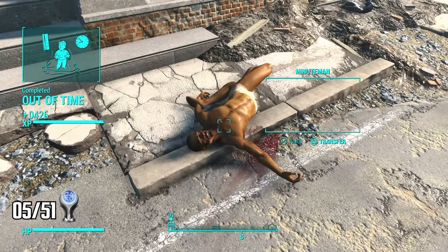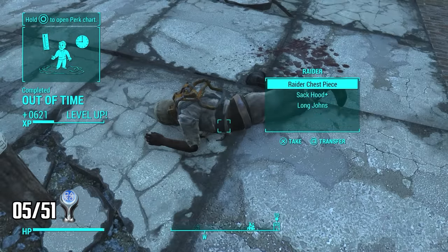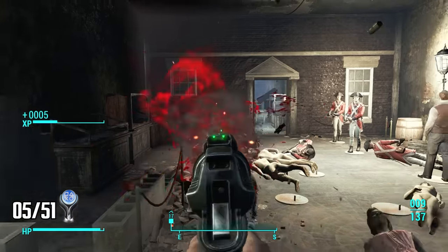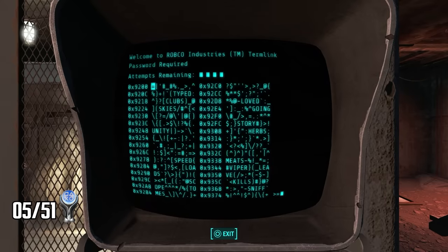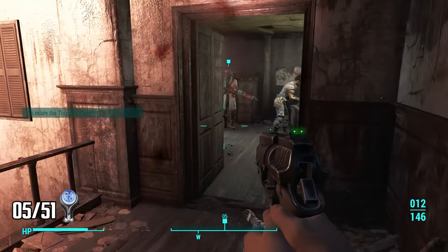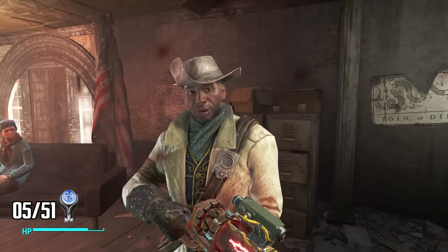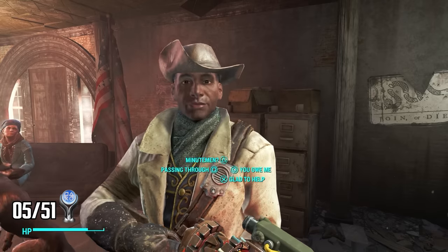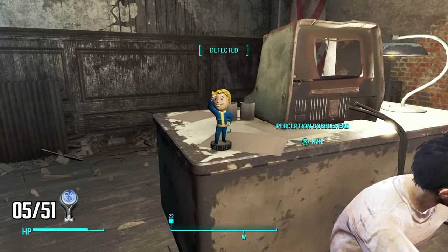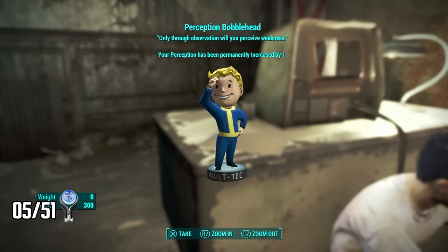I'll be reloading saves to trigger the Idiot Savant perk for every main quest — by the end of the main story I should reach level 50 in record time. I enter the building, take out some raiders, and find a terminal that I can hack by guessing the password — I'll need to do that 49 more times for a trophy. Inside I find Preston and his friends hiding out. They have a plan to use an old power armor suit to take out the raiders. Before going outside I find the Perception Bobblehead — there's a trophy for collecting 10 and another for all 20.